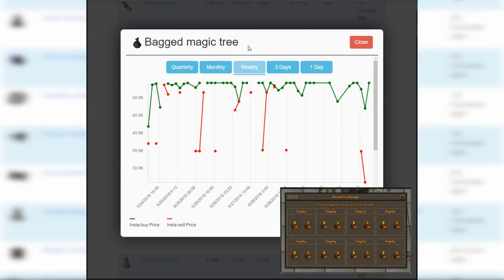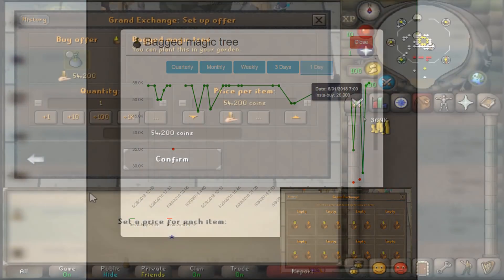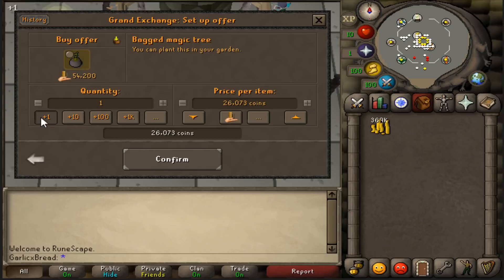For my first item, I found Bagged Magic Trees. With all of these gaps in the graph, this is the sort of item that you'll need to leave in for a very long time. However, for each one we manage to get, we should be able to turn it for around a 30k profit. The aim is to buy it for 26k and sell it for 55k.